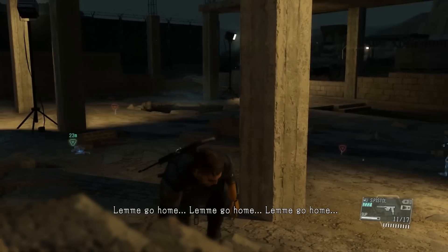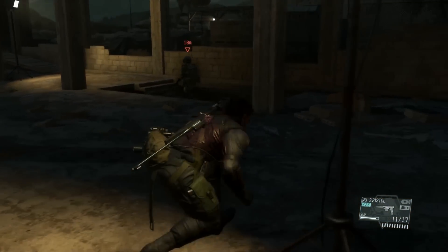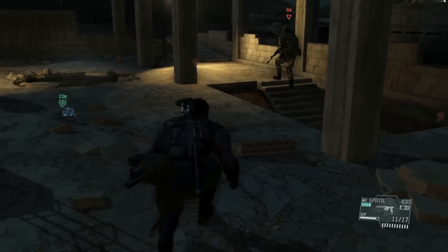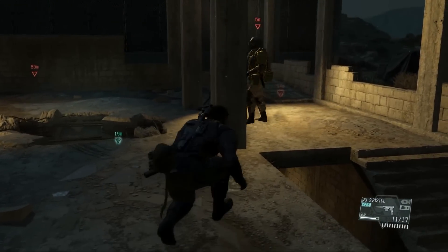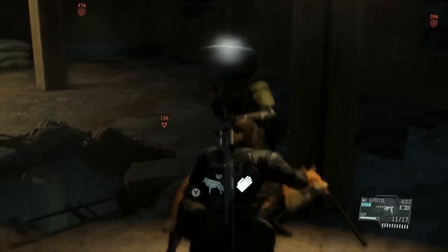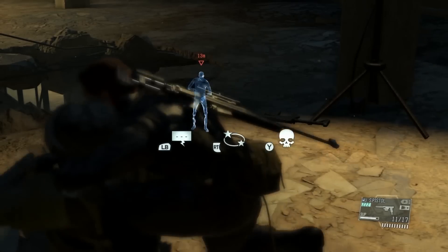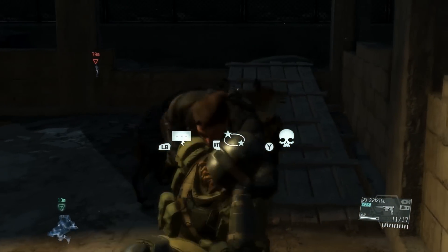There's also a bonus objective for Fulton extracting the main objective prisoner through a hole in the roof, which I'll show you exactly how to do in just a second. That's a fun one. Oh, D-Dog knocked that guard in the legs and nearly got me caught — crazy dog.